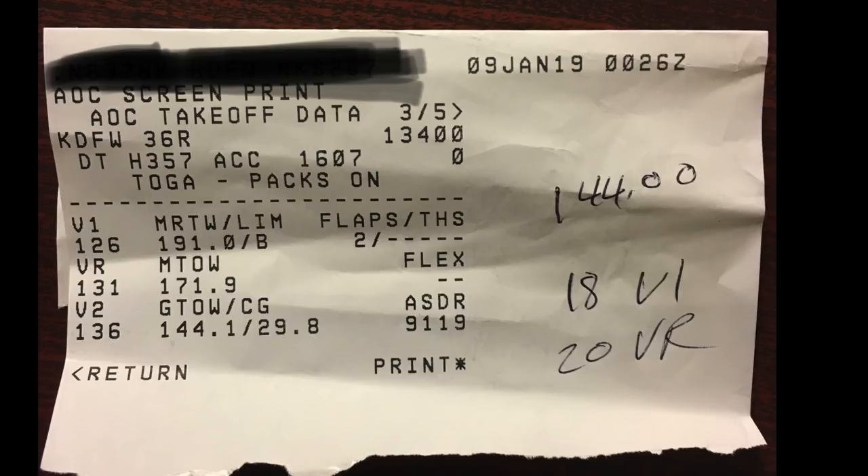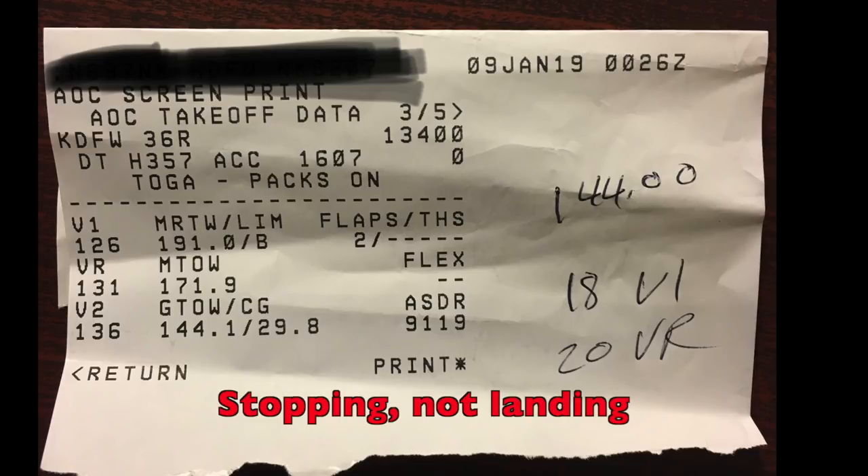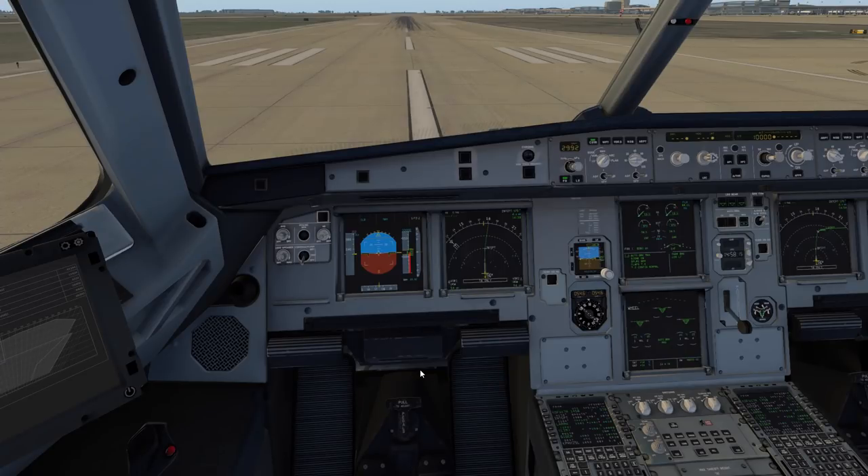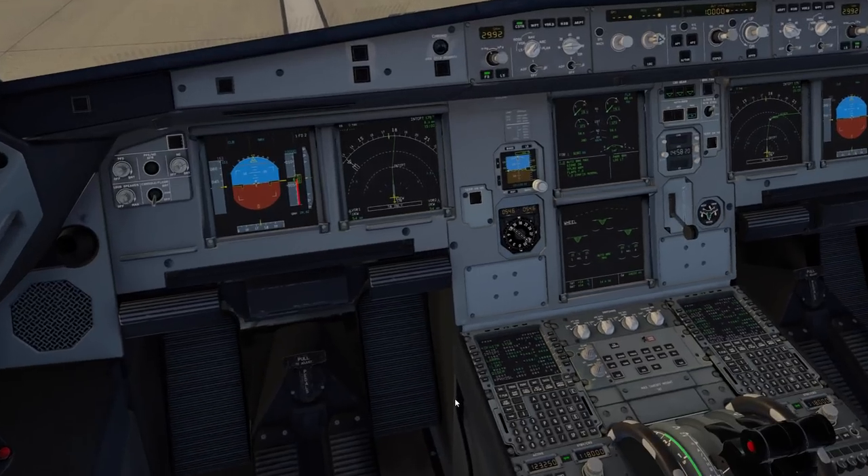This high ASDR is because the takeoff was designed for TOGA on a lighter aircraft on a long runway. Typically accelerate stop distance remaining is a bit less. My personal rule of thumb: if the ASDR is 2,000 feet or less I like to do a TOGA takeoff anyway to ensure maximum room for a high-speed reject. These numbers get uplinked right into the MCDU on the performance page - depending on your airline you may input manually or uplink to auto-populate.